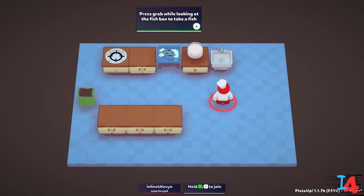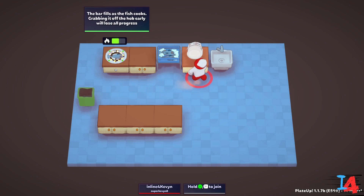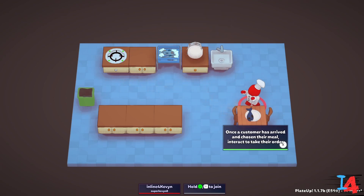I am going to show you the tutorial. So this is how you take a fish and you cook it. Pretty straightforward. This is a safety hob right here. So you take the fish, plate it up, put it on the table, cook another fish.